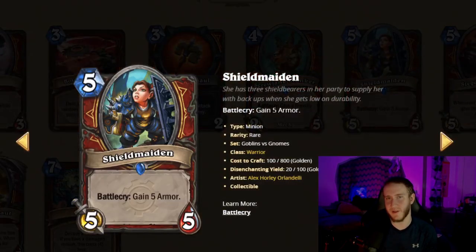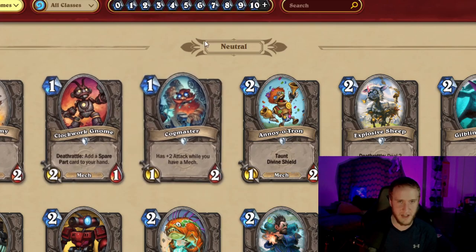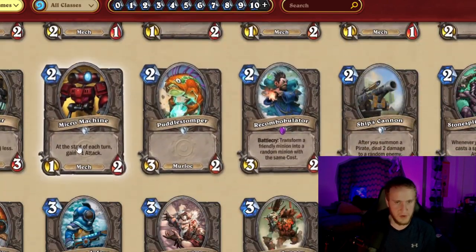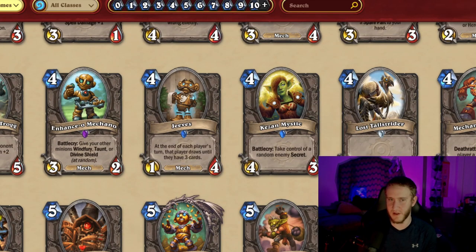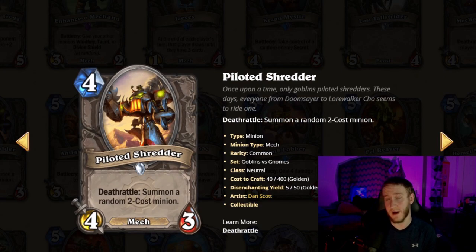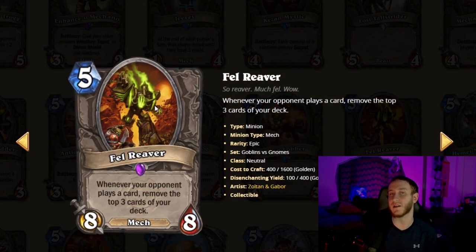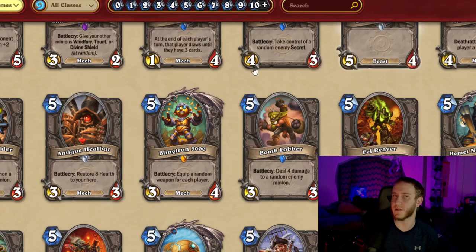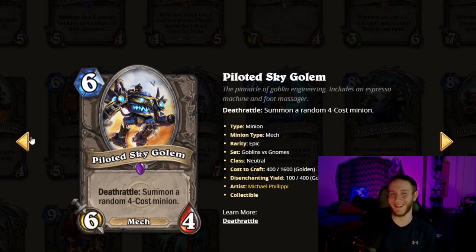For warrior the most significant card coming back is probably Bouncing Blade — I look forward to that being back. On the neutral side, Hobgoblin is coming back. Piloted Shredder is coming back — it probably won't feel nearly as good as it used to but it's still pickable. Fel Reaver is coming back: five mana eight-eight that you can actually draft. Dr. Boom is coming back giving us yet another sticky six-drop. Skycap'n Kragg is replacing Skyclave Treasure Scribe that's leaving, so that's a fair trade.